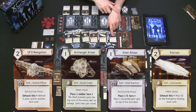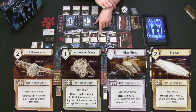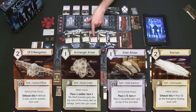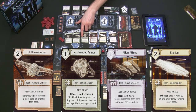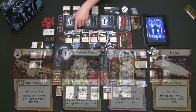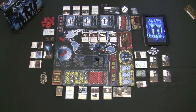For example, one tech card gives the chief scientist a special ability used during the resolution phase — indicated by the dice symbol. Another gives the commander an ability used every time phase — indicated by the clock symbol. Another gives the central officer a new resolution phase ability. Others give the squad leader extra special abilities for the time phase. There are also multiple squad leader cards providing abilities for the rest of the game.